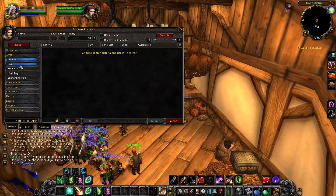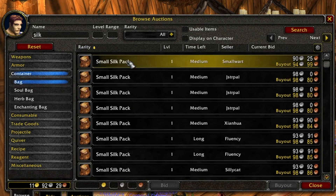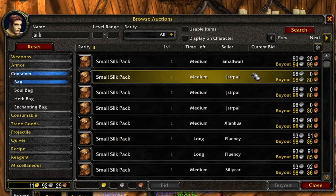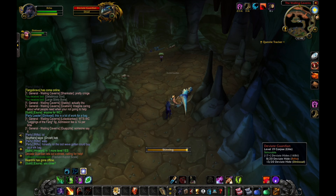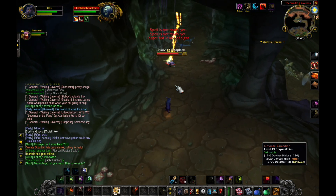Sometimes you can find them a little bit less, sometimes a little bit more. We're just going to search for silk because it's the most common. Small silk packs made by max-level tailors in phase one run about 90 silver to one gold, sometimes a little over depending on how busy the day is. So it's much better to spend 45 silver on that bag than to spend one gold.